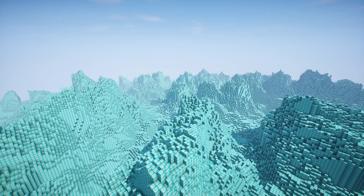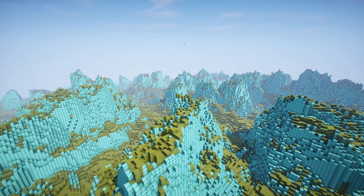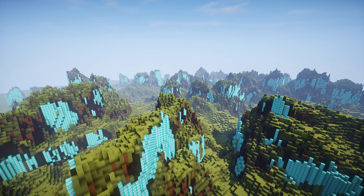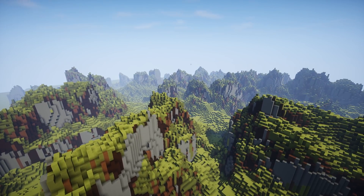Once I'm happy with the whole shape of the landscape, I do a fairly basic coloring by applying green concretes to the less steep areas, and brown and cyan hardened clay to the steeper areas to look like cliffs.